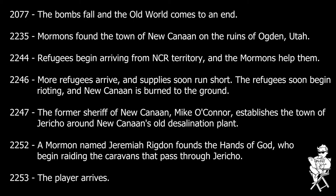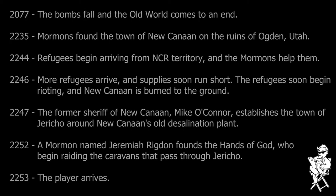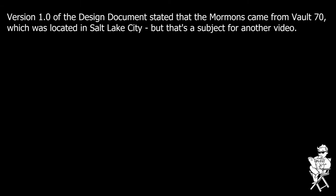Unfortunately, around the year 2244, the war between the New California Republic and the Brotherhood of Steel began displacing NCR citizens, who were then migrating east into Utah. Many of these refugees gathered around New Canaan, where they gratefully accepted the assistance that the Mormons were willing to offer. As the war raged on, more and more refugees kept arriving, and soon the town's resources were stretched to their limits.